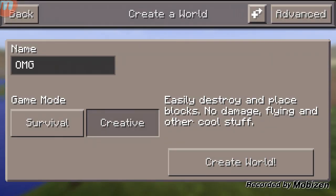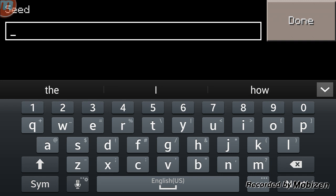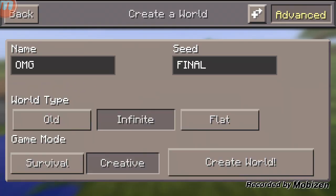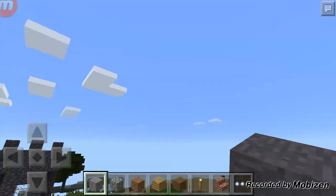Today I'm bringing you a video of a seed for Minecraft Pocket Edition. It has a stronghold and a village. The seed is all caps: F-I-N-A-L, 'FINAL'. I'm gonna create the world and I should spawn on a village — and as you can see, I spawned on a village. This is pretty awesome.